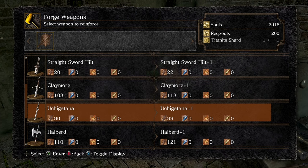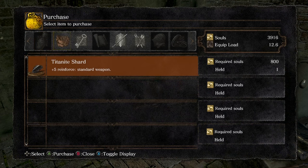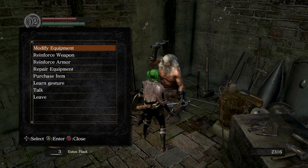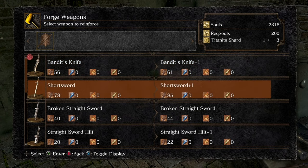Titanite shards you can just buy. You can buy them by going to purchase item — Andre sells them for 800 souls each. So we'll go ahead and pick up a couple of these. They're expensive, but leveling up your weapon is way more effective than leveling up your character. That's how you're going to do loads more damage in this game.